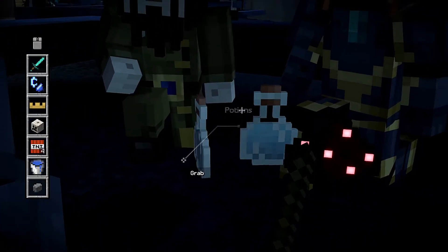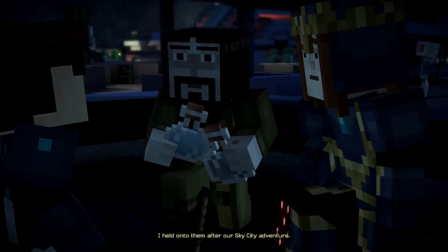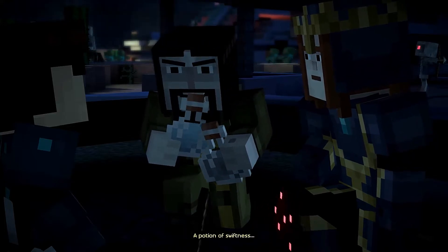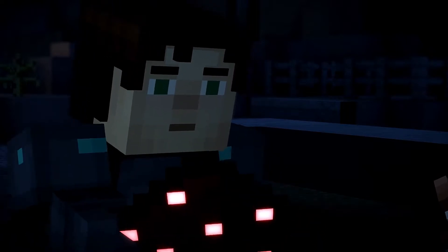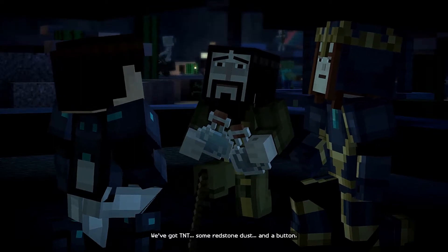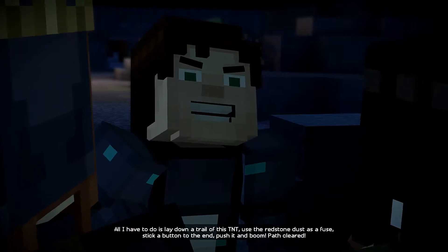Obviously, this is redstone. But let's look at the potions anyway — these are my last two potions from home. I held on to them after our Sky City adventure. A potion of invisibility and a potion of swiftness. These might come in handy. We've got TNT, some redstone dust, and a button. All I have to do is lay down a trail of this TNT, use the redstone dust as a fuse, stick a button to the end, push it, and boom! Path cleared.